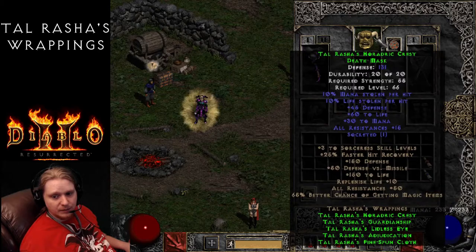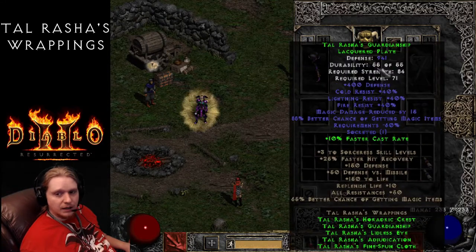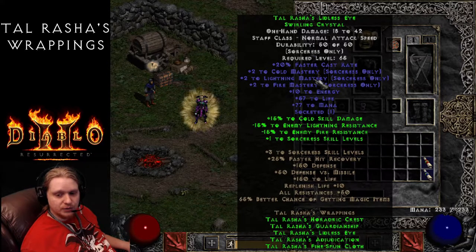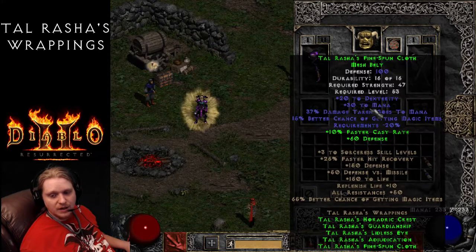50% Faster Cast is a pretty high amount, and you can stack that with other Faster Cast equipment. We also get plus 2 to Sorceress Skills from the helmet, plus 2 to all Masteries from the orb, plus 1 from Sorceress Skills set bonus, then plus 3 on the full set bonus - so that's plus 6 from the set overall, and plus 8 to your Masteries specifically. That's pretty darn good.